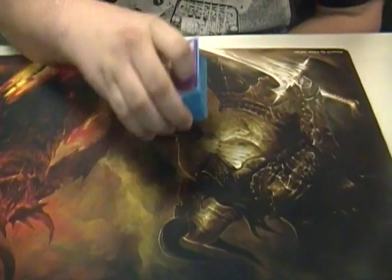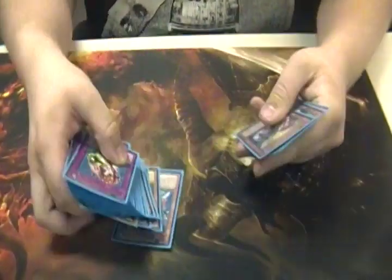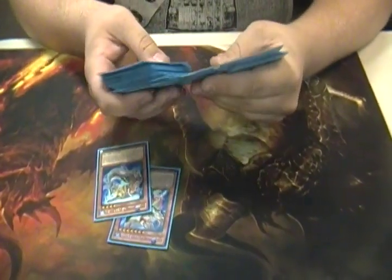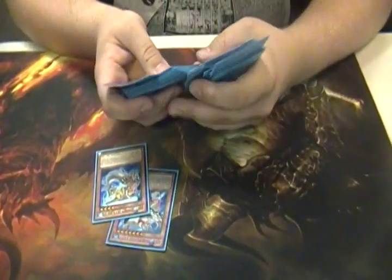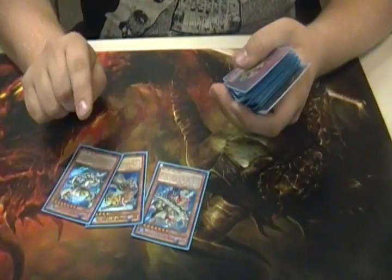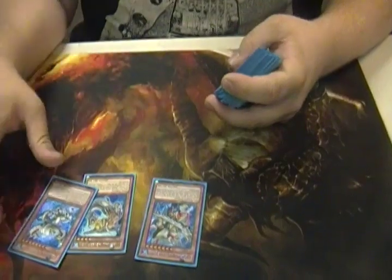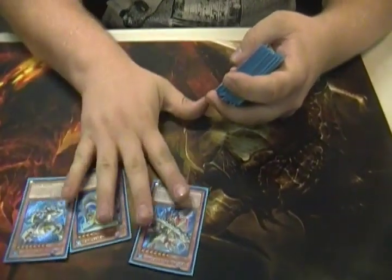Because you have to be able to set up your ending field — you want it to look something like this, where you have this guy on field, maybe this guy, and your Water Dad on field. And that basically just says this guy can attack twice, this guy, and this guy, and that's a game. That's what you want. It's a lot of attacks that deal a lot of damage.